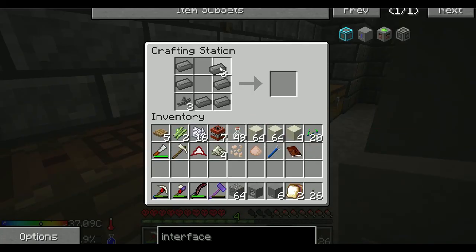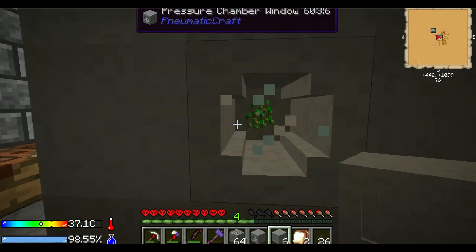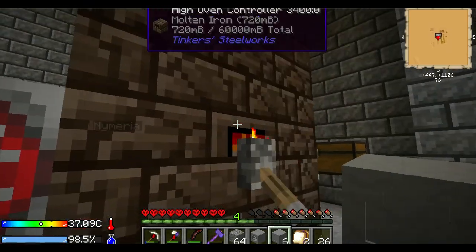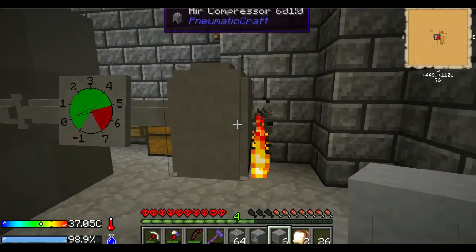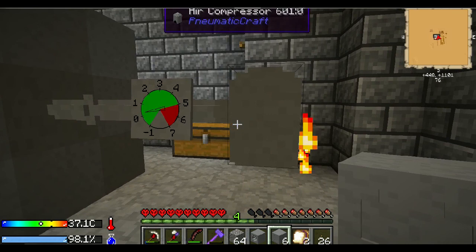In case anyone doesn't know: in order to do this before you get interfaces, you have to break it all down to do anything. Break it down completely, put stuff in, start it up, and then break it down to pull the stuff out. Even though it might seem like a good idea to put lava in your air compressor, I wouldn't recommend it - too much fuel. I want to see if it'll take blocks of charcoal, but I don't think that's safe either - it's going to try to burn the whole thing.